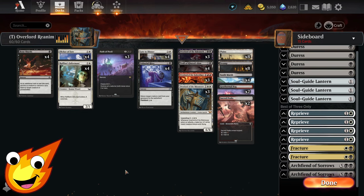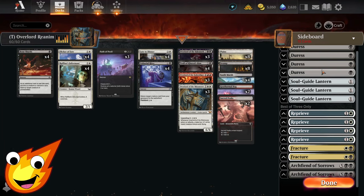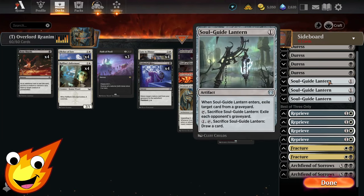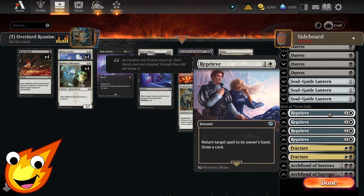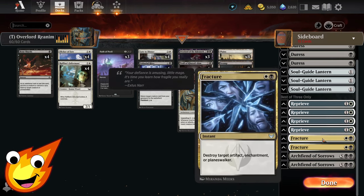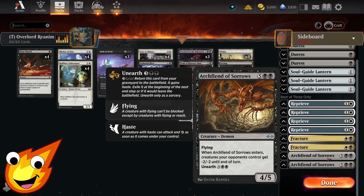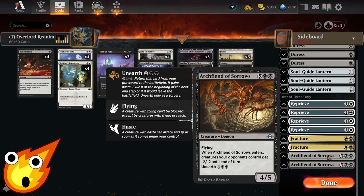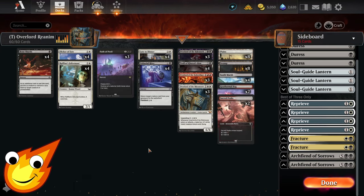For best-of-three sideboard: Duress handles combo and control; Soul-Guide Lantern is your catch-all graveyard hate; Reprieve deals with counter spells by bouncing a spell back and drawing a card; Fracture handles artifacts, enchantments, and planeswalkers. To round it out, Archfiend of Sorrows gives all opponent creatures minus two minus two until end of turn — and you can unearth it for just five mana without spending a reanimation spell.